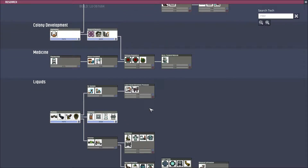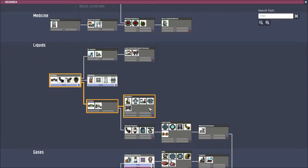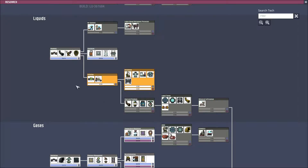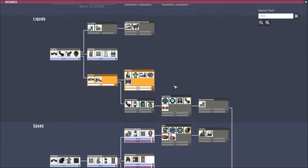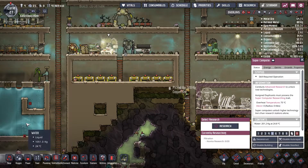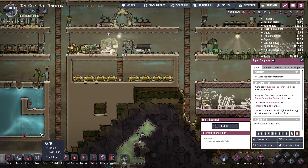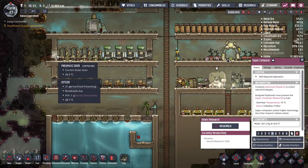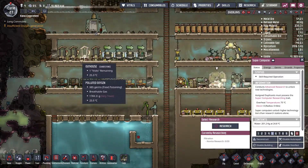For the next research, I'm going to go with the water sieve. I'll plot those two and that will allow us to get a renewable way of obtaining water and having fully automated toilets — something that doesn't require our dupes to clean out manually.